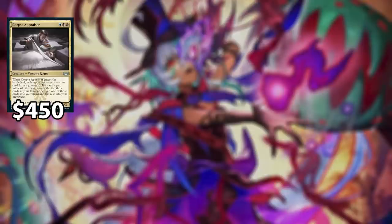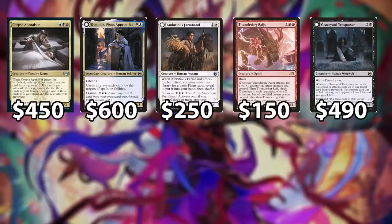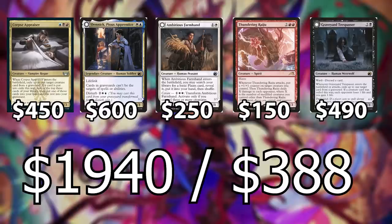The first game we'll talk about is Magic the Gathering. I know Commander is the most popular format, but to keep this fair, we're going to do standard, because Commander is not cheap. We will be doing the standard format for every single game. For Magic, the five decks are Grixis Midrange, Esper Legends, White Midrange, Red Wins, and Rakdos Midrange. Here are the prices for all of those, which brings the total to $1,940. The average cost is about $388 per Magic deck.